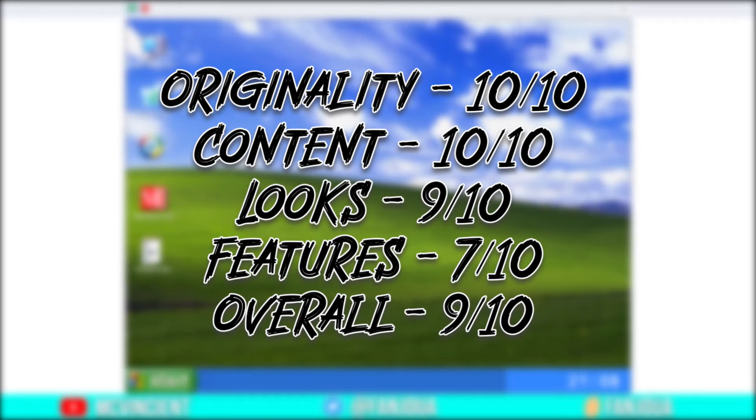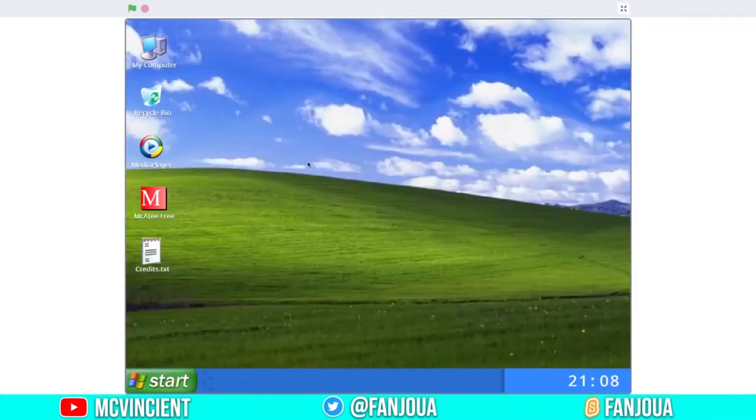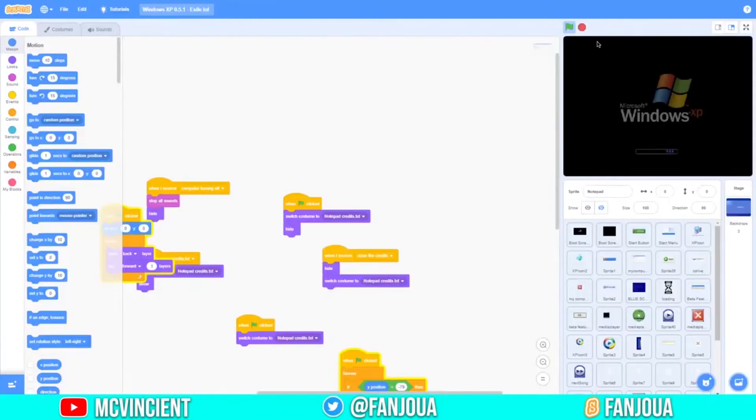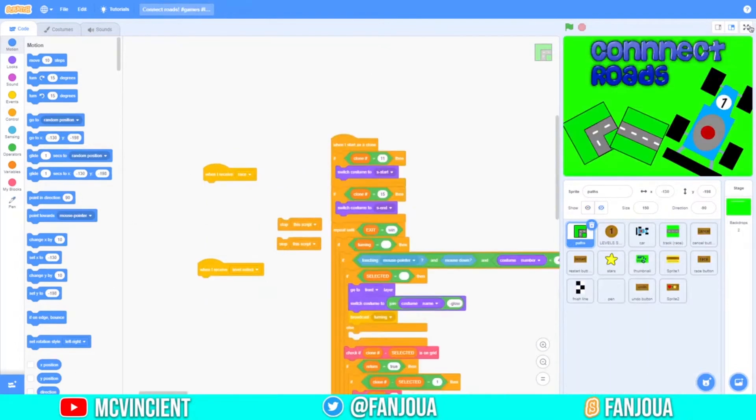The next project is really big — 71 MB. The Windows XP creator told me to fix it, but I can't — it looks really perfect and the code is hard for me to understand. Also, someone called Arnav Goswamy joined our Discord server. Let me tell you about season 2 of this project review — it will start soon. Instead of ratings, I'll tell creators what to fix and what to remove. Let's move on to the next project.